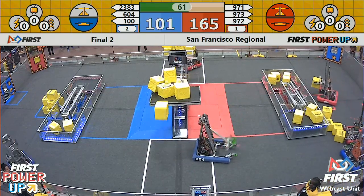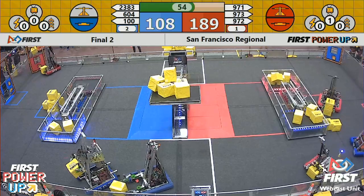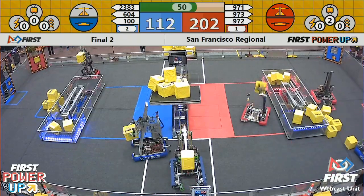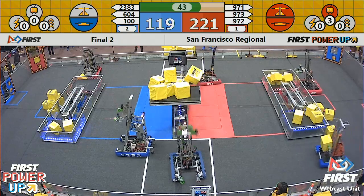Quicksilver's got another one on the scale and it just barely falls. Red Alliance pulling ahead now — 171 and climbing. Red Alliance has a lot of power cubes on their switch, but Blue Alliance is trying to take that away. There's our first power-up: the Red Alliance playing Levitate for an extra 30 points.